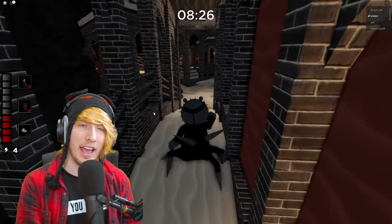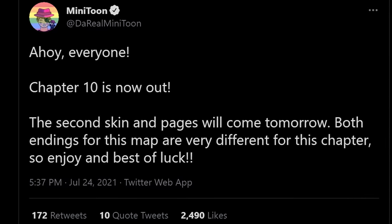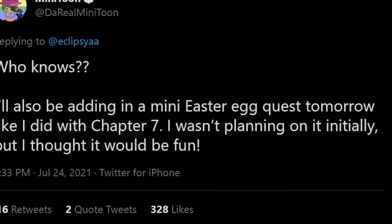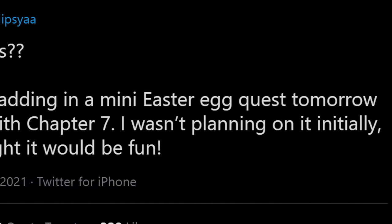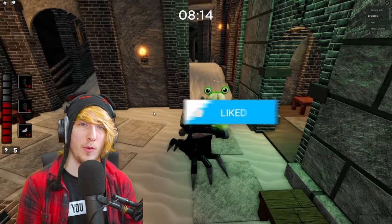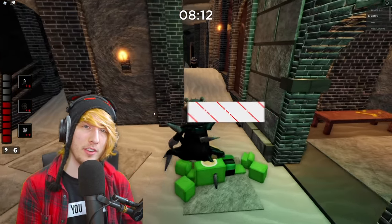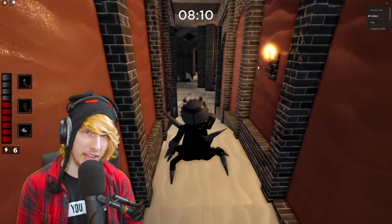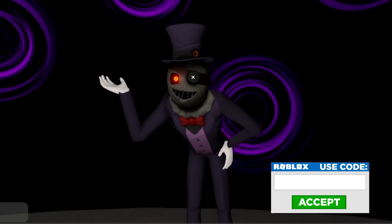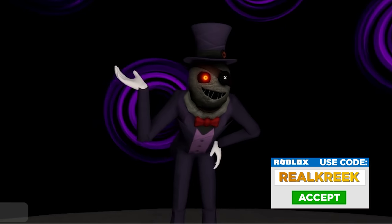There is also a brand new Piggy update coming out today — we're going to be getting another skin in the game, some more secret notes around the map, and another Easter egg quest hunt, just like all the other ones Minitoon has done. Lots of stuff going on today. Make sure you subscribe and join us in our livestream later today — we're going to be hunting down all this, checking out the new update, the new skin, and trying to figure out all these secrets. Thank you so much for watching. Make sure to subscribe and leave your Roblox name down below.